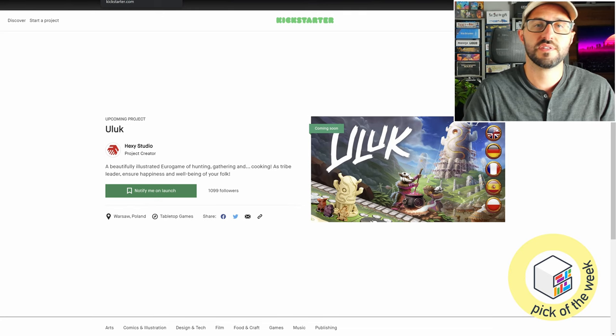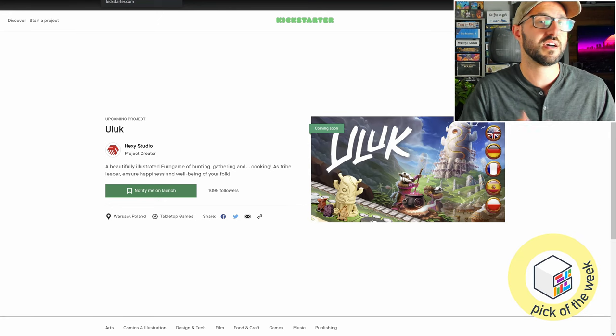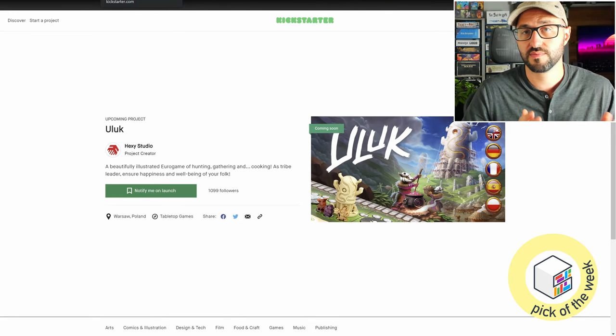At the end of each round, you have to feed your tribe, so you'll want to make sure you have enough resources to do so. Any extra resources you'll be trying to create different sets of, to spend in various ways to throw celebrations that earn you victory points at the end of each round — but these cost resources, so you'll want enough leftover to feed your tribe in the following rounds. The player with the most victory points at the end of the game wins.